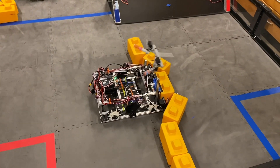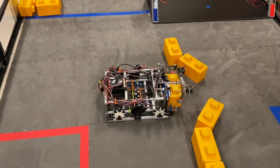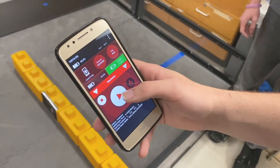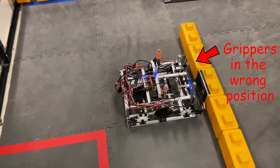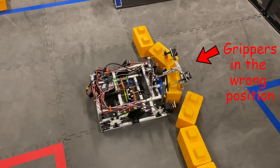Meatball is able to detect sky stones with a phone camera, capture the stone, and then transfer it under the sky bridge while parking on the midfield tape. This allows Meatball to fish in a boatload of points in the first 30 seconds of the match. Plus, even if the grippers malfunction, Meatball is still able to capture the stones with relative ease.